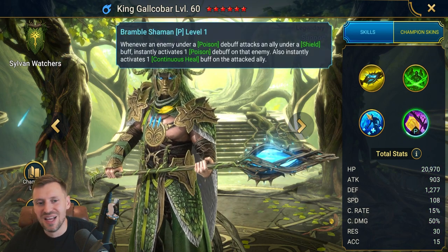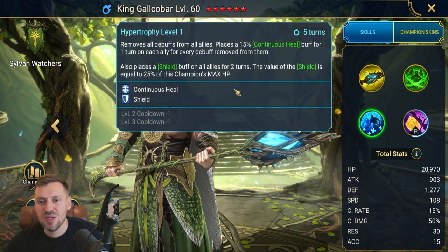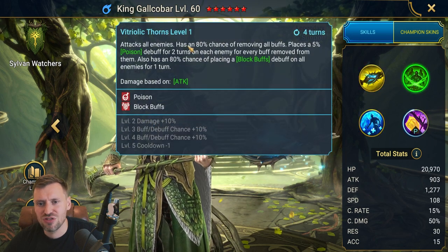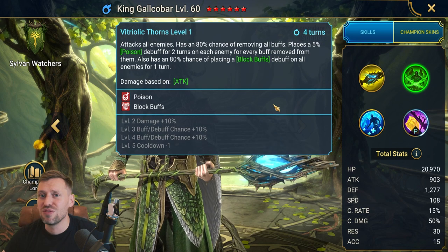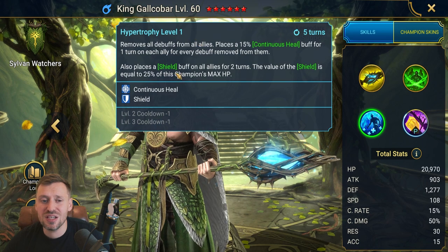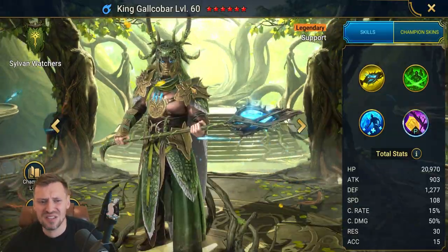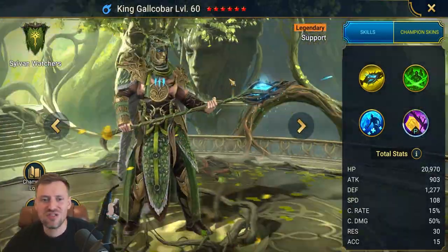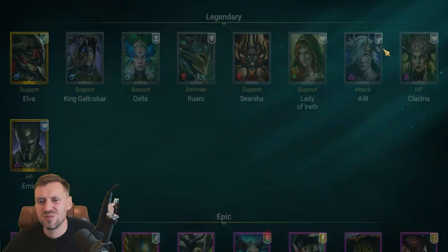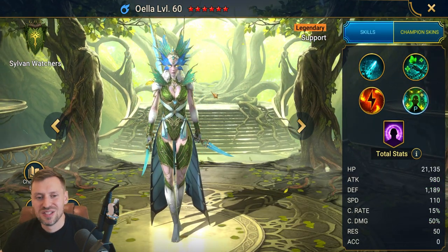The King — pretty good, not super OP, but he strips and throws out block buffs which is really good for arena. Also good for Hydra. He removes debuffs and brings continuous healing. Actually I'd say he's S-tier easily. These tree huggers have a lot of good champions — solid champion, definitely worth investing in.